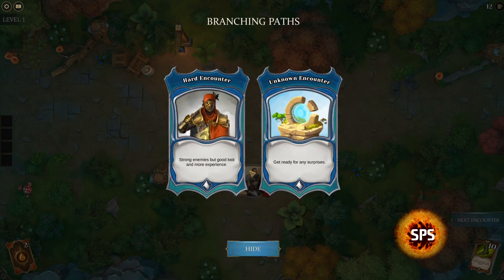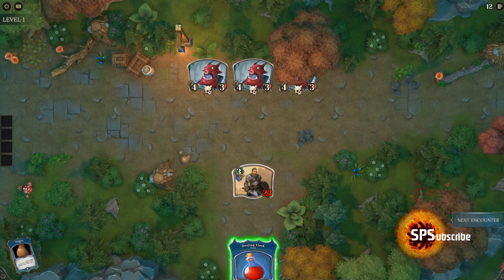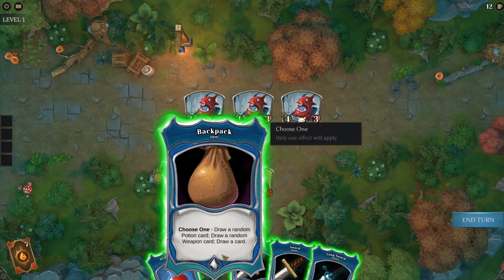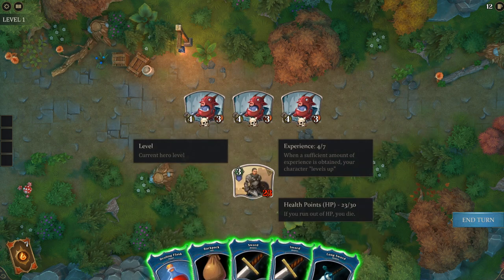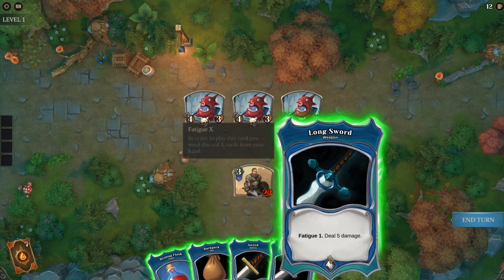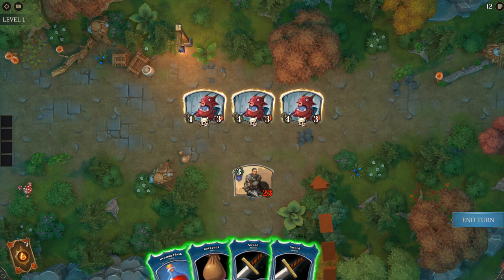Let's do the hard encounter — strong enemies but good loot and more experience — rather than the unknown. After this creature attacks, it runs away. It also adds a curse card on top of your draw pile. So we can't just ignore it — it hits for 9. Let's try to kill it. It's going to give us a curse, which is rough.